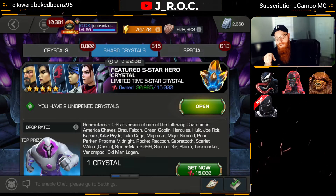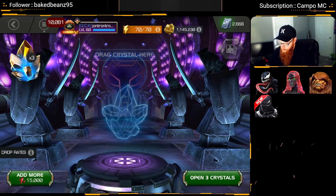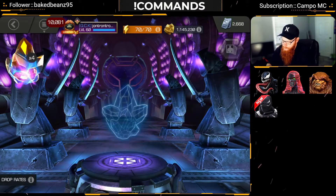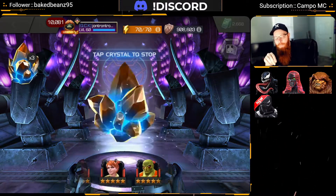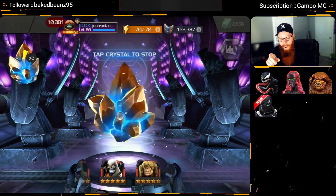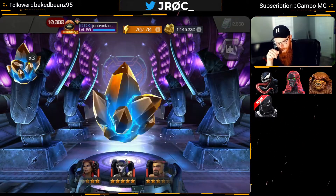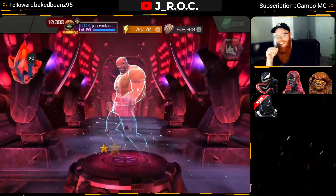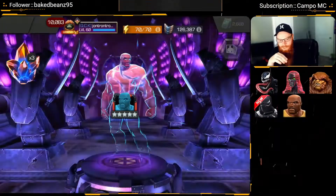I guess we'll jump straight into the featured 5-stars. I've already picked up 2 from the Sigil, so let's go ahead and grab the other 2 as well. Taking a look at the featured 5-star crystals — obviously I'm looking for dupes, but new champions would be great. Chavez, Penny Parker, Nimrod would all be new. Any dupes would be great too — more Sigs on Kitty Pryde, Hercules, or Scarlet Witch. I was actually really hoping for that Scarlet Witch — I think she's at like Sig 70. I pulled her out of a Cav Crystal a couple weeks ago. But dang.